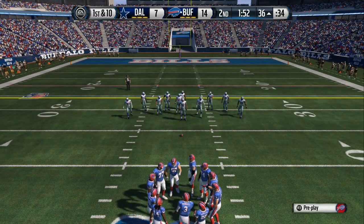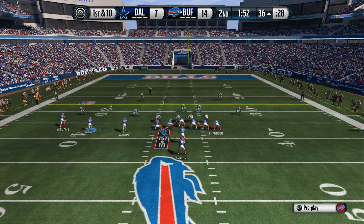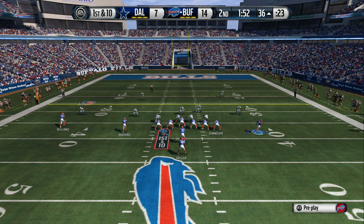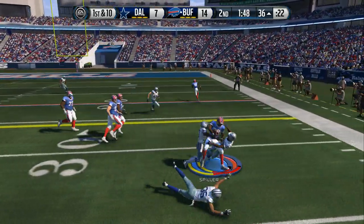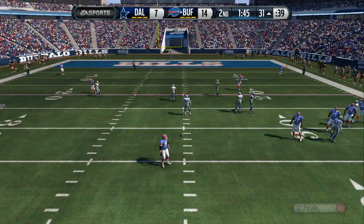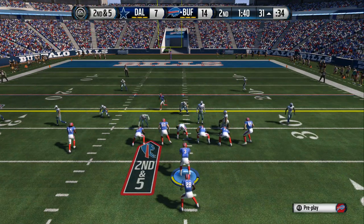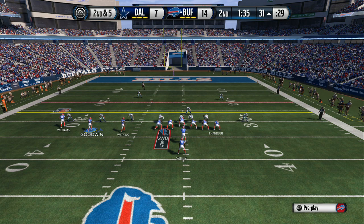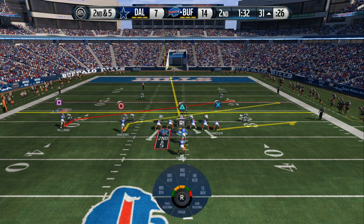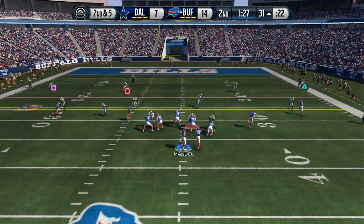The offense has a chance to do something with this drive. Manuel is going to be in the pistol. The wide receiver shifting around in motion. First down at the 36, C.J. Spiller — he's tackled right at the 31. It's now second down. Hurry-up, two-minute offense. The Bills snap it at the 31.